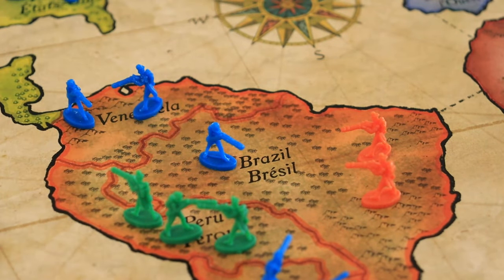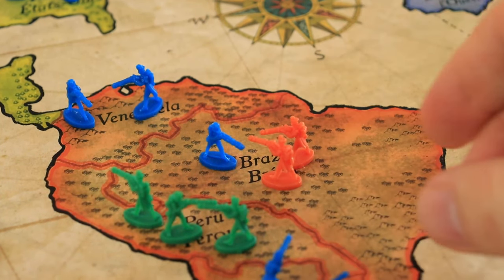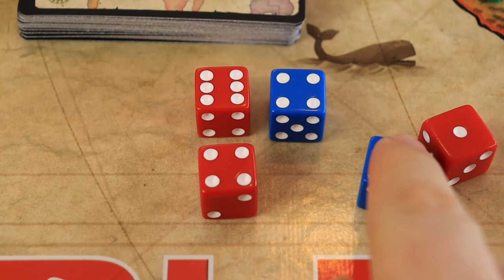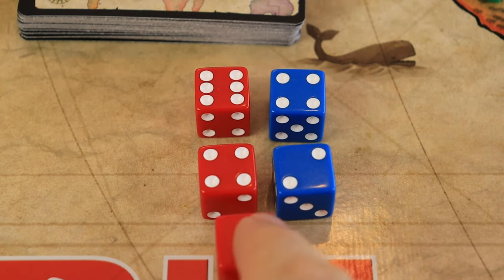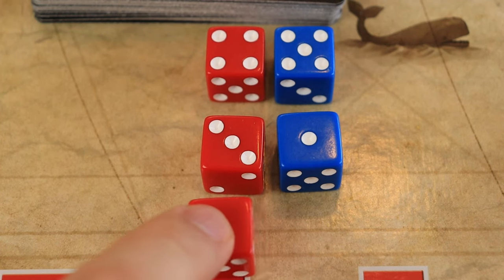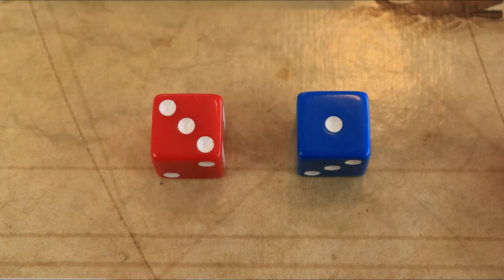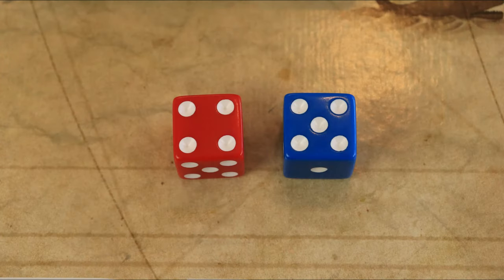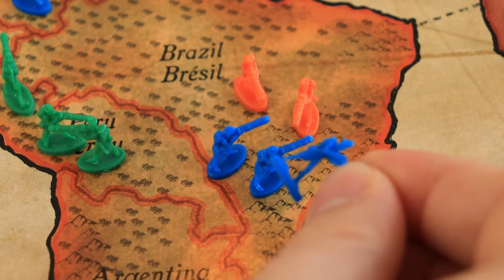Example: the orange player has been attacked with 1 troop and they decide to defend with their 2 troops. The attacker rolls 1 red die for each attacking troop, and the defender will roll 1 blue die for each defending troop at the same time. Pair up the highest dice each one rolled. If you rolled an unequal number of dice, the lowest numbers are ignored. The attacker's 4 die is paired with the defender's 5 die, and the attacker's 3 die is paired with the defender's 1 die. The attacker's 1 die has no die to pair with, so it's ignored. If the paired attack die is higher than the defender's, the defender loses 1 troop. If the paired defender die is higher or equal to the attacker's, the attacker loses 1 troop.